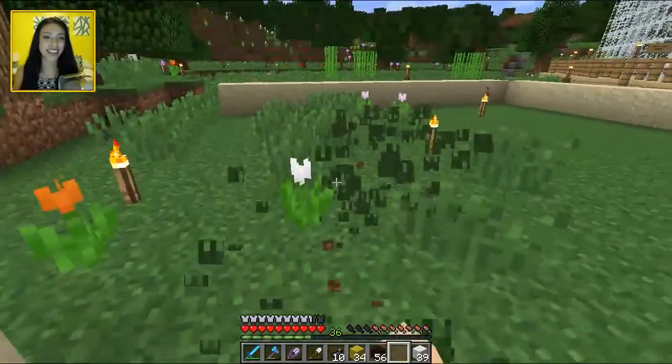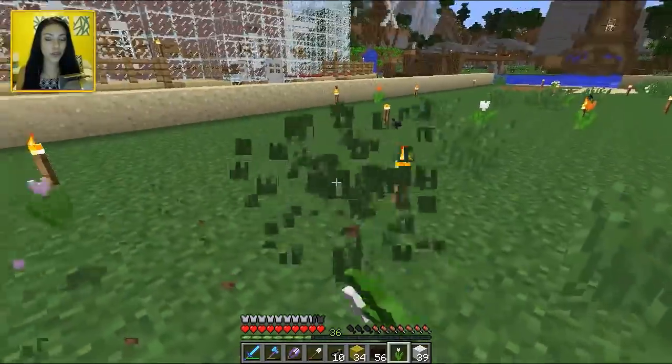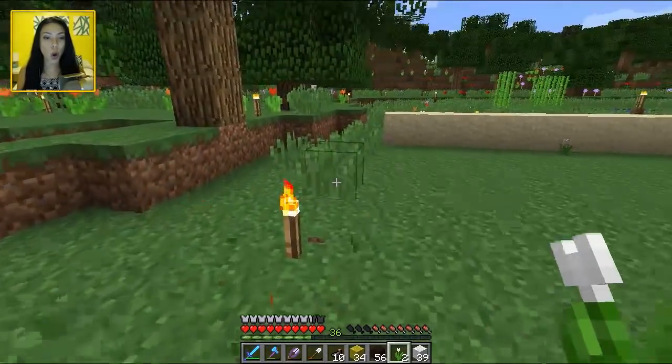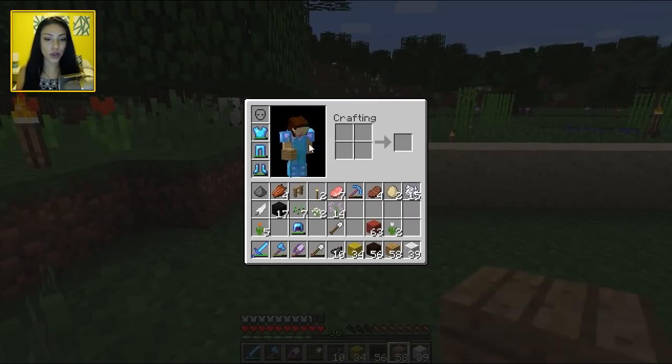The first thing we're going to start with is my face — I've got to figure out the dimensions and I am not very good at these mathematical things. I decided to go with oak wood for my face because I'm tanned. Sandstone didn't seem good enough. We're going to use black stained clay for my hair, white for the glasses, yellow, and then a pinkish color for my lips.